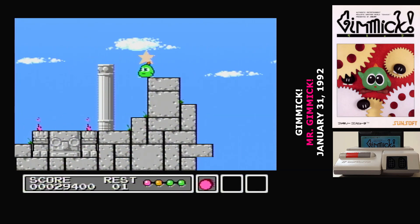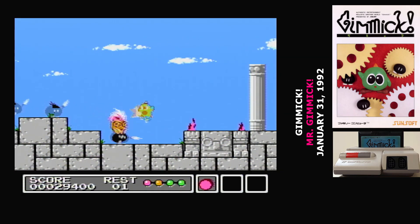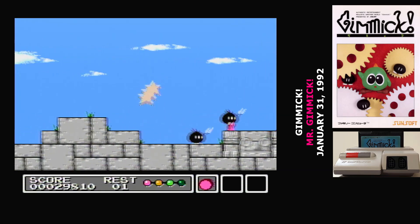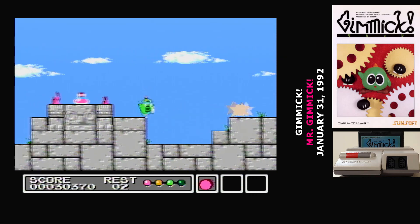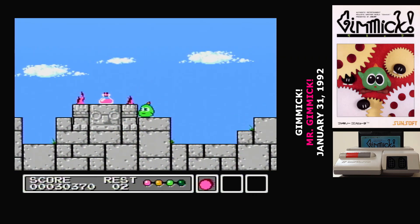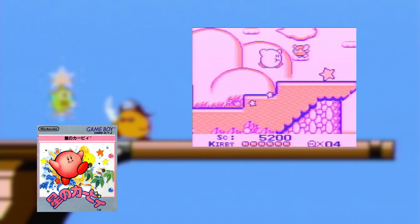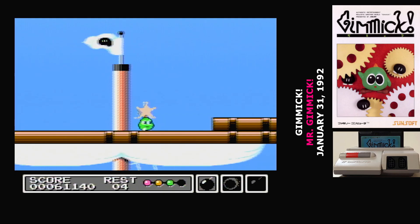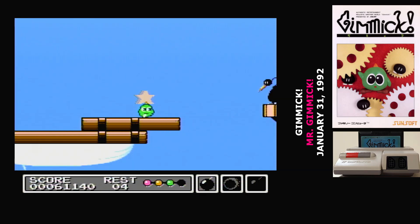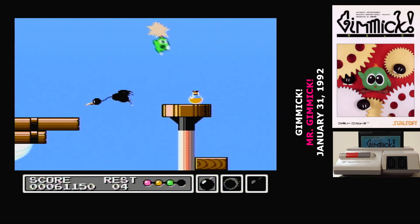While it didn't sell well at the time, Gimmick has gained a reputation over the years as one of the masterpieces of the Famicom. But it did have one significant fan back in the early 90s — a young employee of HAL Laboratory by the name of Masahiro Sakurai saw the game and drew some inspiration from its cute character and complex stage design when creating his own platformer, though Sakurai's game was much easier. Gimmick never received a sequel, but besides the re-releases, there's a very recent remake for arcades.